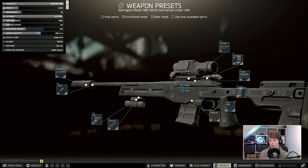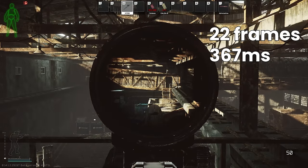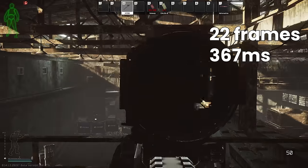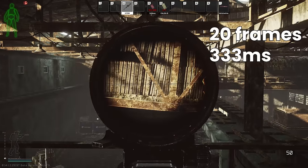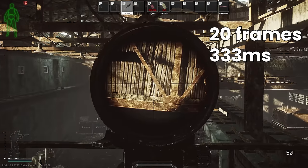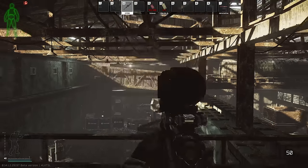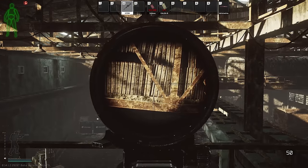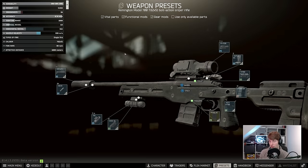Ergonomics does affect ADS speed and weight has a small impact too, but the issue is that we've only gone from 22 frames on the original build down to 20 frames. In terms of ADS speed it's not actually that much different, because with the AICS you don't have the option to add your own pistol grip or your own stock, so ergonomics is only 30 on this build. We get a small two-frame increase in ADS speed due to the weight itself, but other than that we don't really get much benefit there.